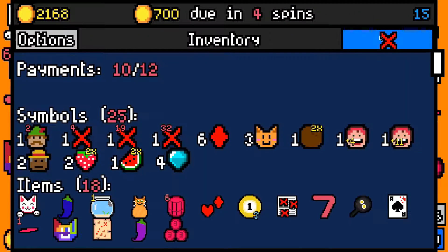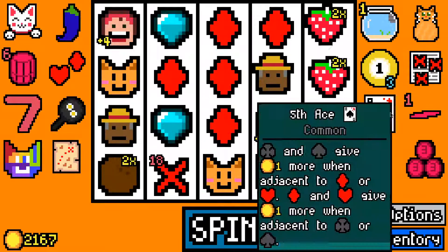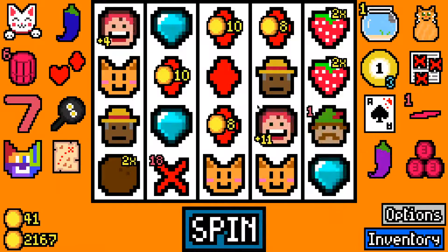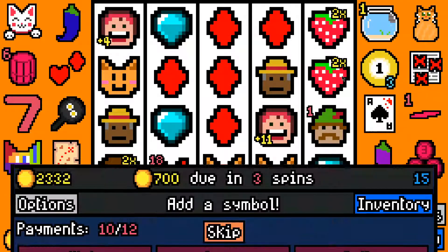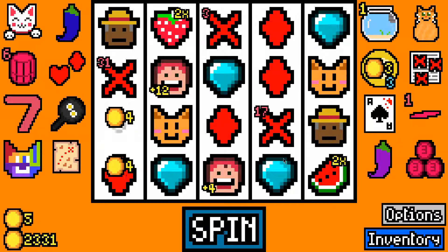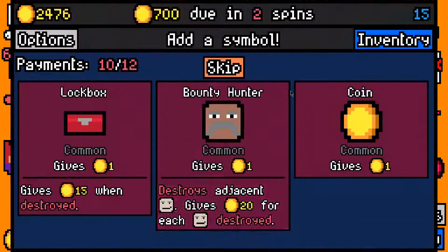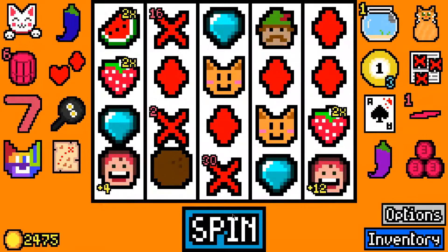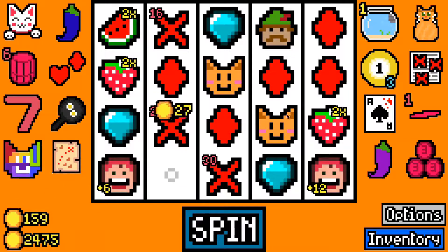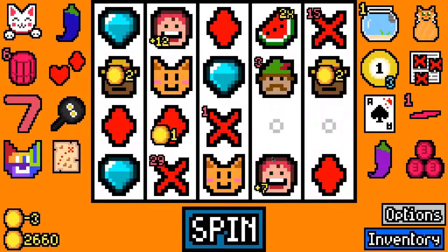We do still have one lockpick essence but I don't want to use it because if I use it I might be offered it again, and I'd rather try out some other essences. I'm going to keep it. We'll just take an orange for Mrs. Fruit. 145 on that spin. We'll avoid taking that lockbox for the same reason. 186 — I might as well take a white stone, it's not needed but sure why not.